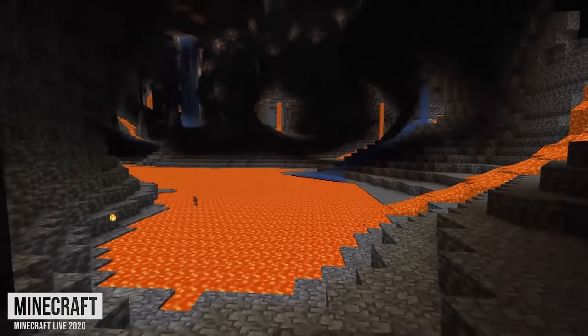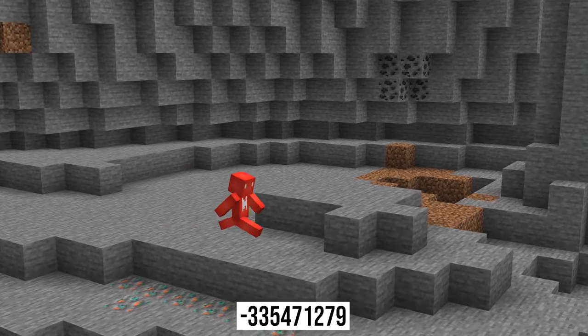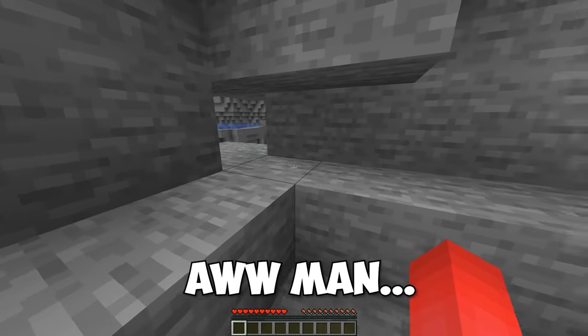Number fourteen: I'm sure we're all excited about exploring the cave generation in 1.18, but this might be a bit too eager. On this seed, we don't have to go searching for a cave. In fact, we spawn right within a tomb of stone with no way out. Make sure you say goodbye to the surface before you spawn on this one.